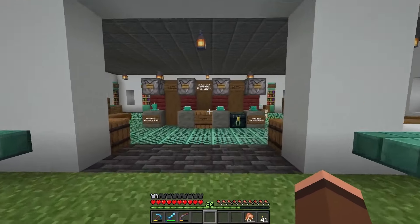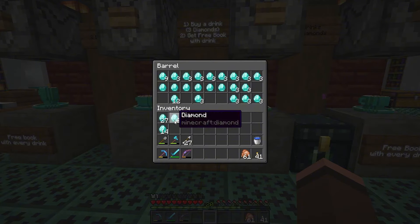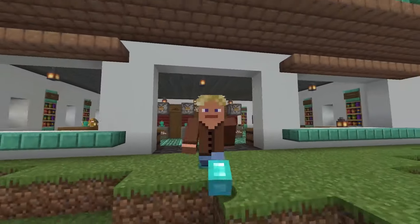Don't worry, I just read your comment — thanks for letting me know. I'm an idiot. It's three diamonds per book — I don't know why I forgot that and just put four diamonds in. So we actually want to pay 12 diamonds altogether for the four cups of coffee that we bought, and then we also got four mending books. Okay, all good. Thank you.